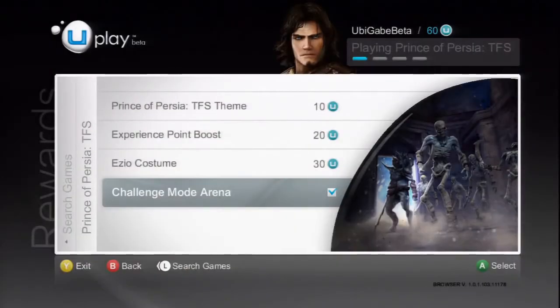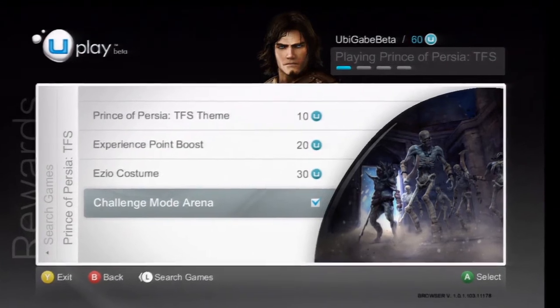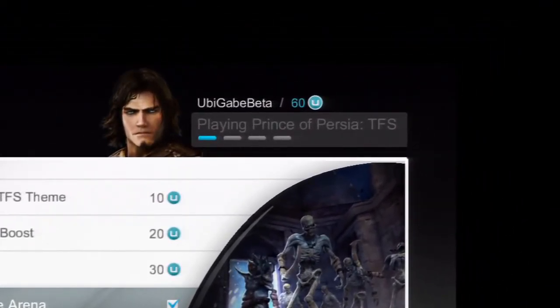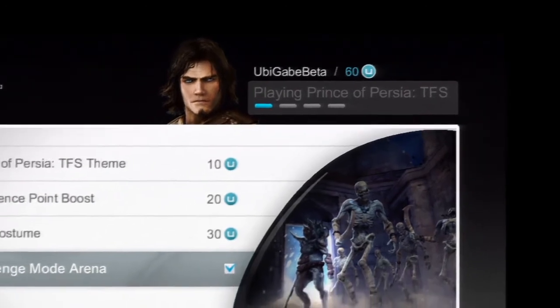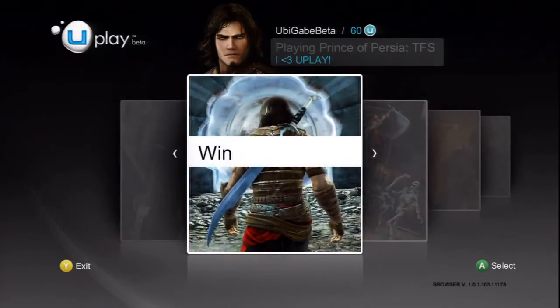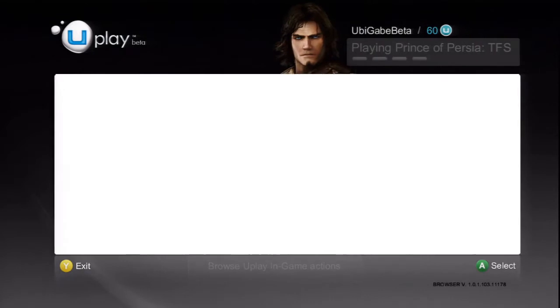In order to unlock these rewards, you need Uplay units, which you earn by playing through the game itself. You can see how many Uplay units you currently have on the top of the screen, right next to your Uplay login name. You can find out the specific things you need to accomplish in order to earn your Uplay units by scrolling over to the Uplay Actions tab.